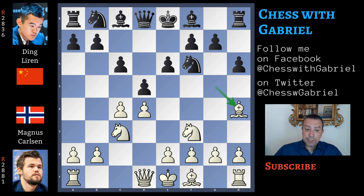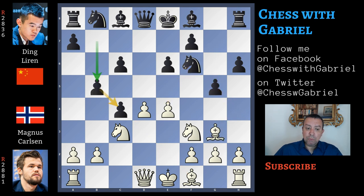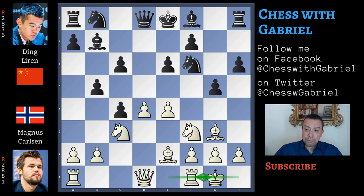Bishop back to h4 and now d captures on c4. Here comes the e4 push. Now black must also pay attention to e5. The light-square bishop is attacking the pawn, so first g5, bishop back to g3, and only now b5 protecting the pawn. Bishop to e2, bishop to b7, short castle for white and knight on b goes to d7. After ten moves there are more than 300 games in my database with this position. Knight to e5 is the main continuation but Carlsen doesn't want to exchange this knight. Instead he continues with knight back to d2.